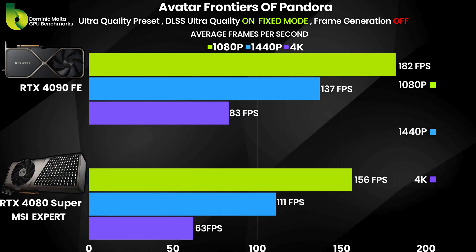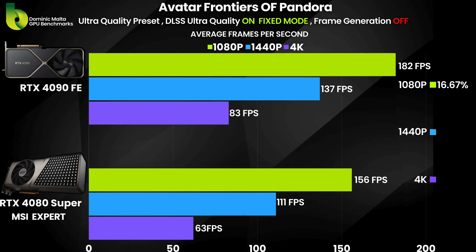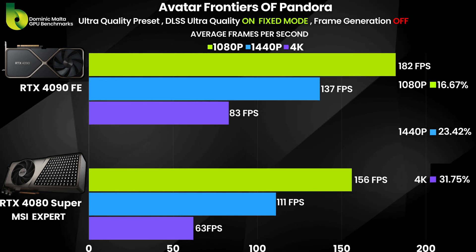Now switching to Avatar: Frontiers of Pandora with DLSS on the fixed scaling mode — no frame gen. The RTX 4090 at 1080p is 16% faster. At 1440p, it's 23% faster. And at 4K, it's 31% faster.